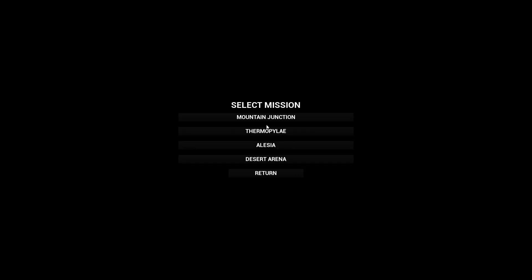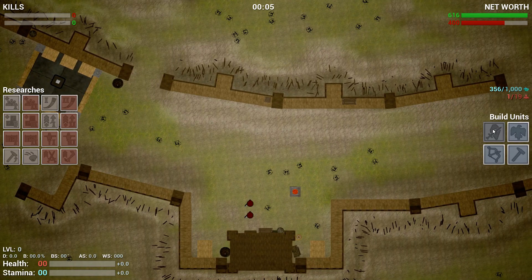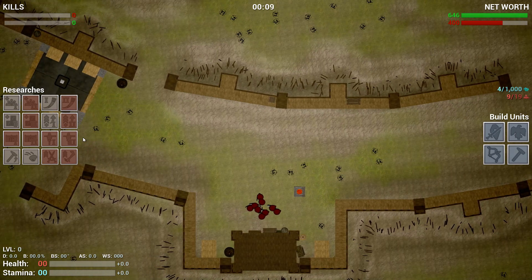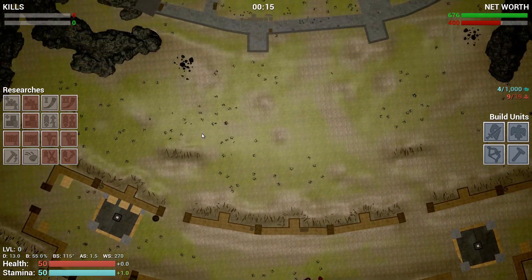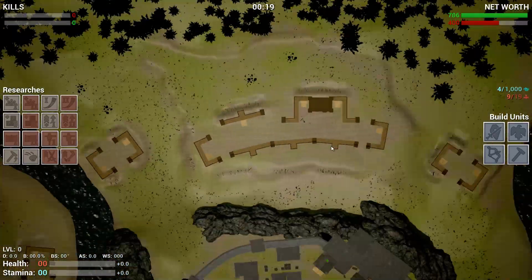Hey everybody, welcome back to Formata. I was given an early key of the newest update that came out, which shows off some new maps. We'll play around with the Elysia map and then afterwards we'll go into Thermopylae and stuff like that. There's a new unit type as well as a couple new researches that should be pretty cool. Let's go ahead and grab a load of infantry.